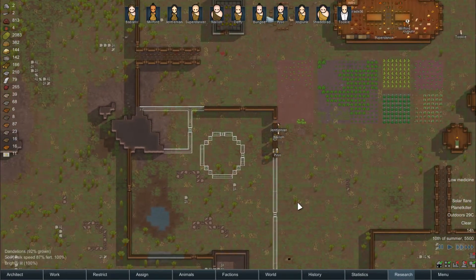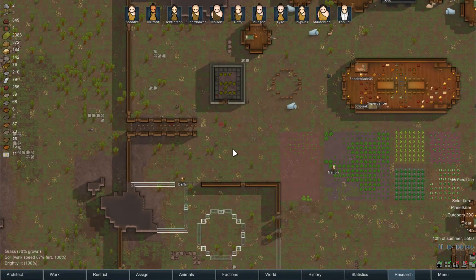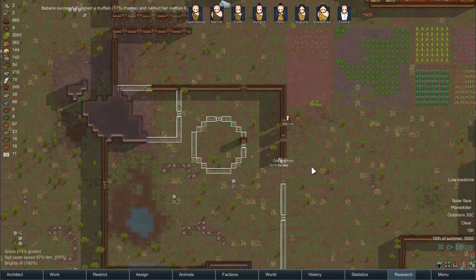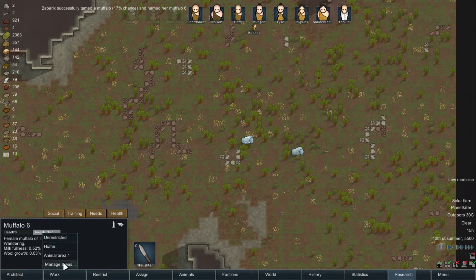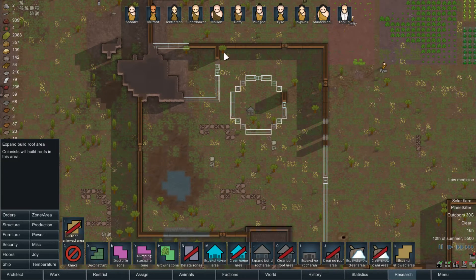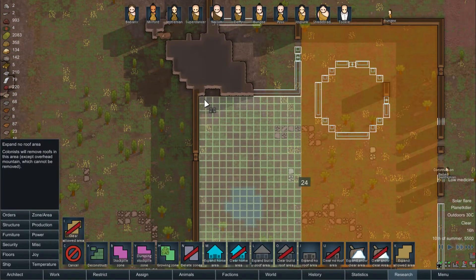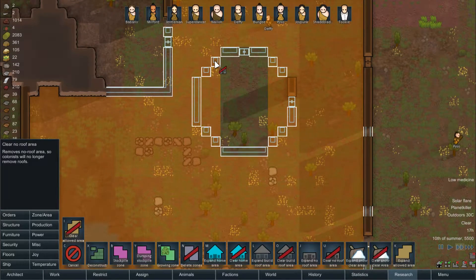That's going to be the sleeping spot for the animals. If you're hearing some rumbling in the background, there's a small thunderstorm going on — apparently the strongest this summer. That's the noise you hear in the background. Hey, new muffalo! We also need to make a no-roof area here and clear it from this house.